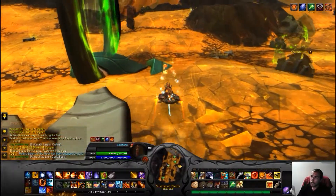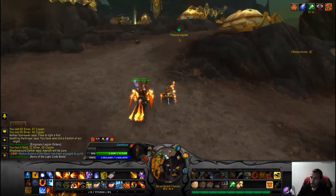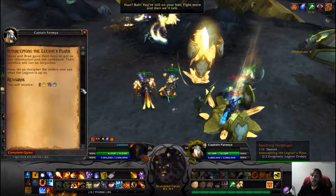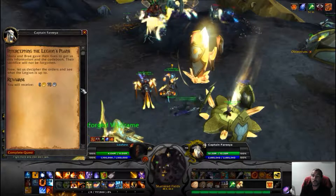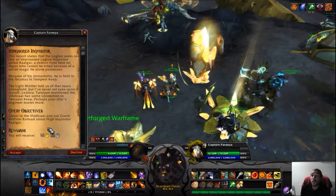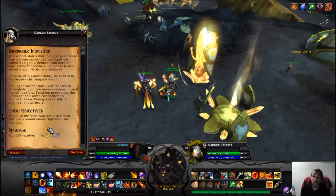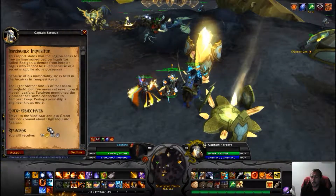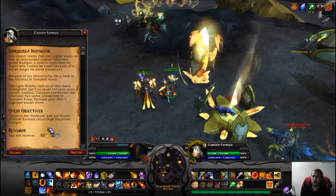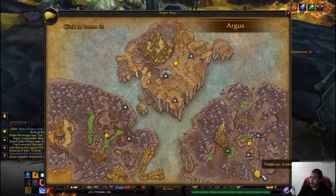Freya! Please don't come after me, bad boy. The Legion believes itself entrenched on Argus. Scara and Bray gave their lives to get us this information and the codebook - their sacrifice will not be forgotten. Now let us decipher the orders and see what the Legion is up to. This report states that the Legion seeks to free an imprisoned Legion inquisitor called Halkar, a demon from Argus who cannot be killed because of a secret magic he possesses - because of his immortality he is held in the Arcatraz in Tempest Keep.